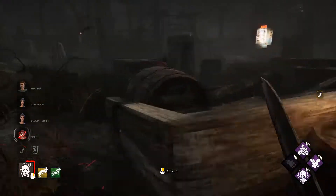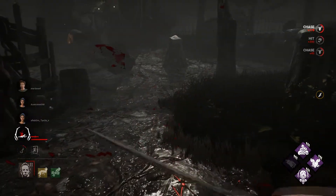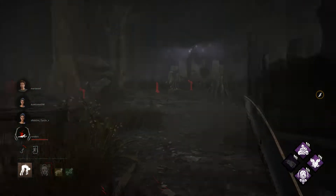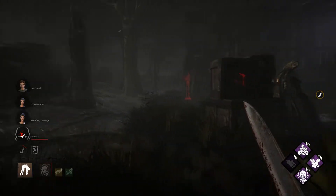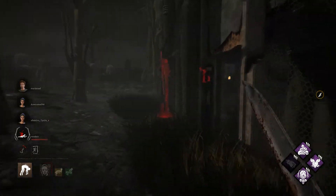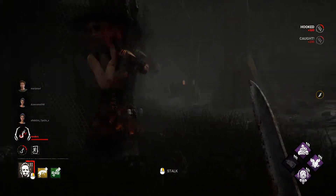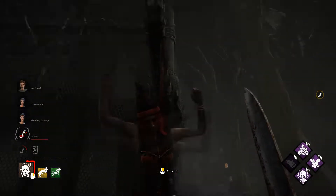Come on Michaela. They've got five generators done already — they're pretty good, they are pretty damn good. But she teabagged, which means I'm going to camp her. He's not above camping, is he? Why would I be above camping? She teabagged. She drew first blood — she drew first blood, she shouldn't have done it. You drew first blood Michaela, yes you did. You're a bad Michaela, aren't you?